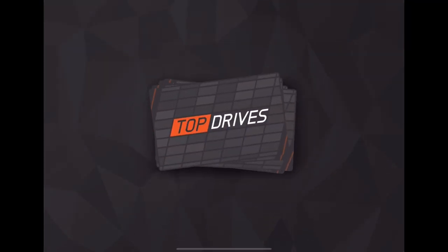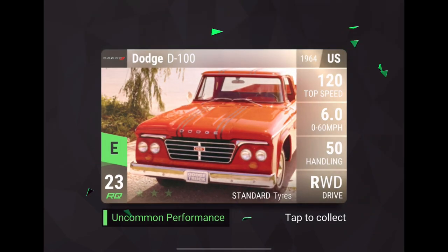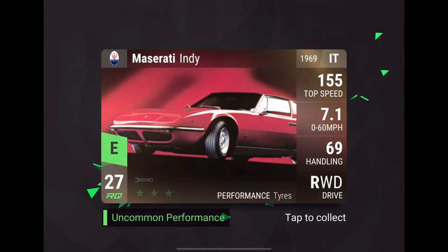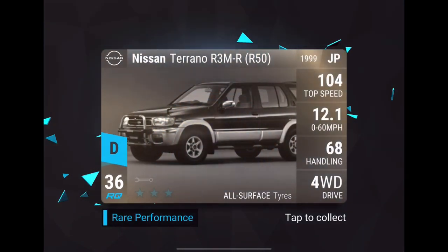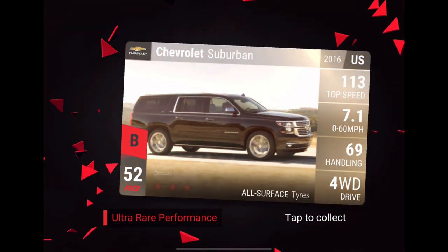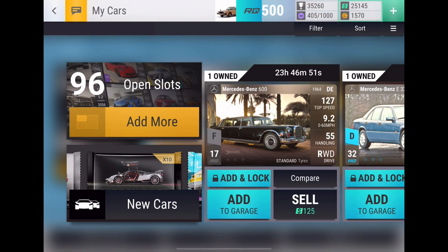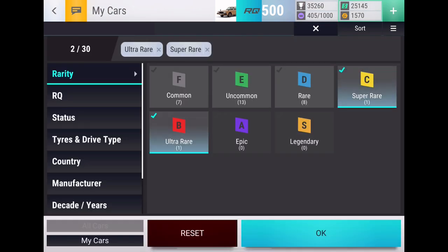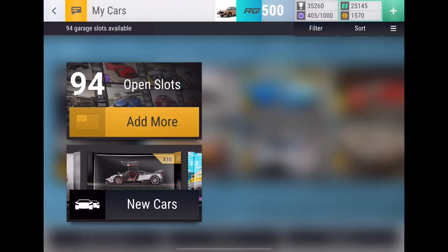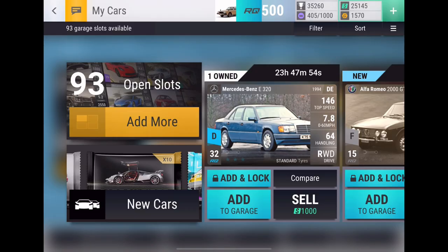Let's see what we get from the ceramic pack: Chevy Prism, which used to be the Geo Prism, Dodge D100, Maserati Indy, Nissan Toronto, Year of the Rabbit car — and oh, Chevy Suburban! That's fuse material. I already have one with the legacy rating on it, so I'm not going to fuse that one away, but it's an easy ultra fuse.